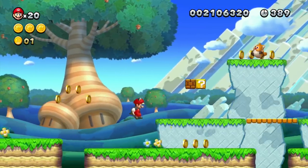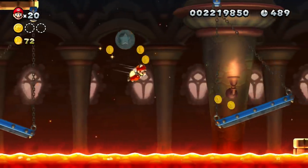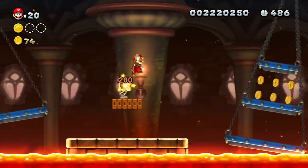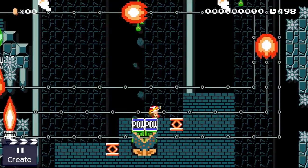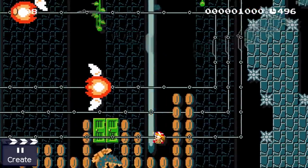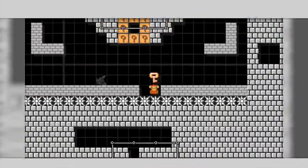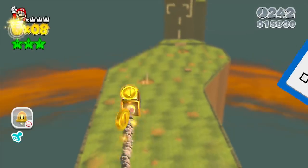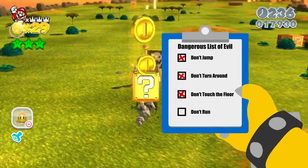Hello, you lovely Mario Maker person, my name is Sieve and welcome back. Today we continue our search for contraptions which forbid Mario to perform certain actions in Super Mario Maker. So far we've already discussed don't jump, don't turn around, and don't touch the floor, but there is one last box we weren't able to check on our dangerous list of evil so far. And that's a working don't run contraption.